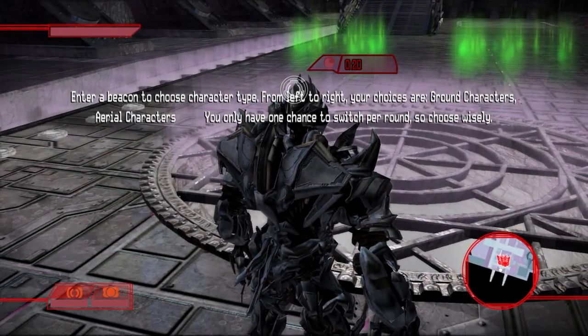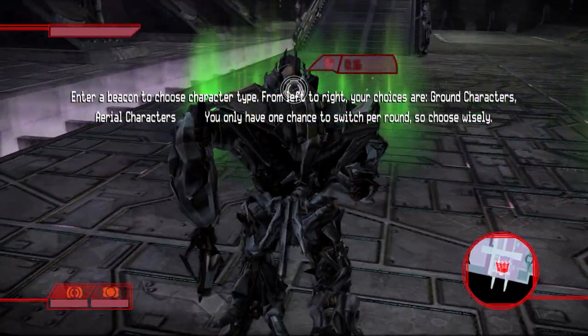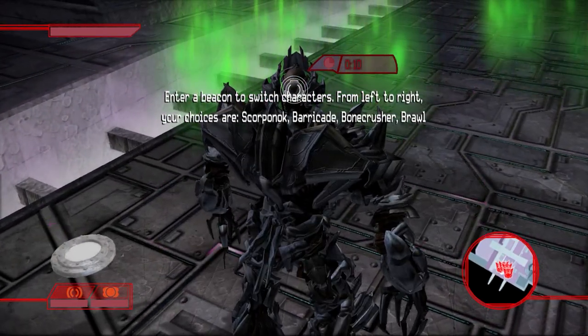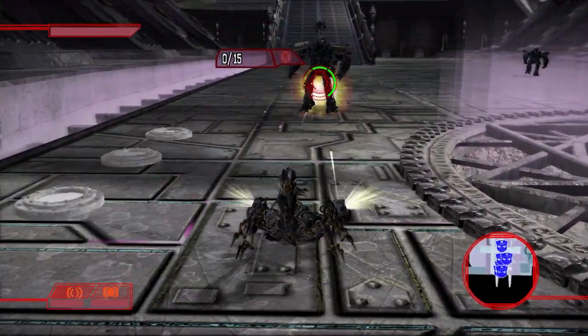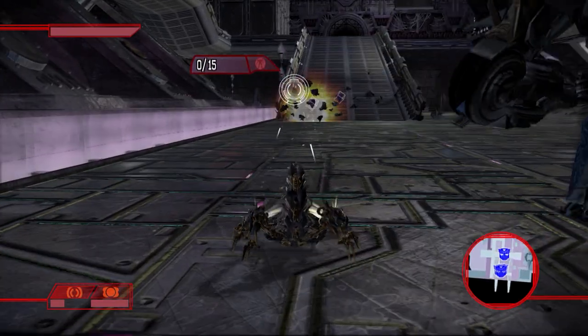Jumping all the way to Cybertron, there are actually two bonus fights you can encounter. The first is for Scorponok. To play this fight, all you have to do is choose him in the character selection. You will get a totally unique fight where you have to take down 15 Drone Foxes. It is quite a simple fight for one such as Scorponok, but still a neat little touch all the same.